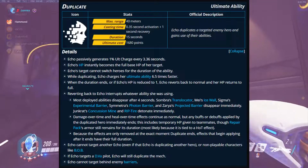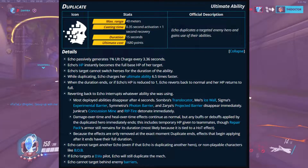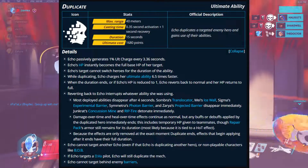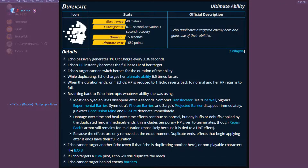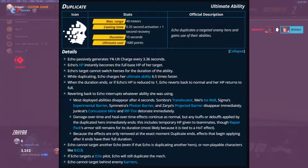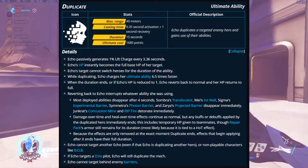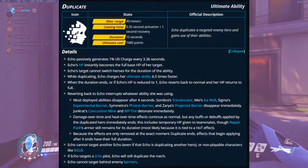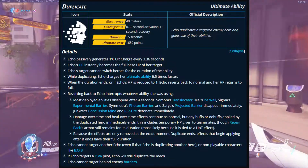From the Overwatch wiki: most duplicated abilities disappear after 4 seconds, except for Sombra's Translocator, Mei's Ice Wall, Sigma's Experimental Barrier, Symmetra's Photon Barrier, and Zarya's Projected Barrier — those disappear right away. And Junkrat's Concussion Mine and Rip-Tire detonate immediately.